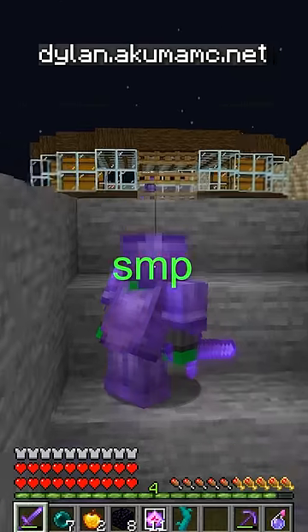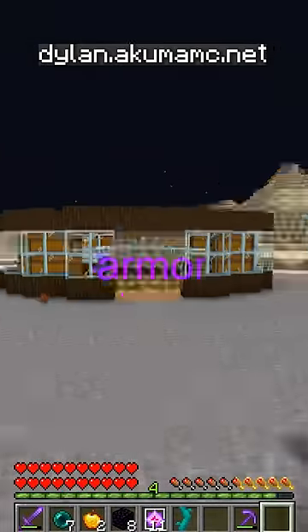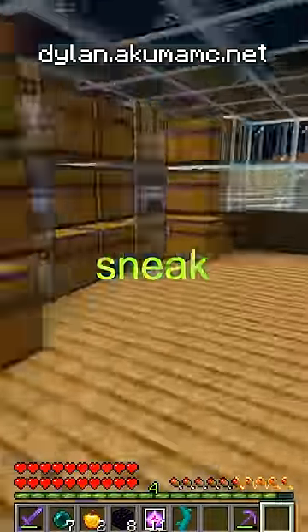I saw this guy in his base on my SMP, so I decided to go invisible. I took off all of my armor and ran towards the doors, and right when he got out of his chest, I was able to sneak inside.